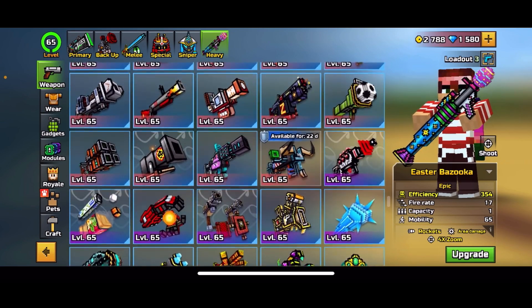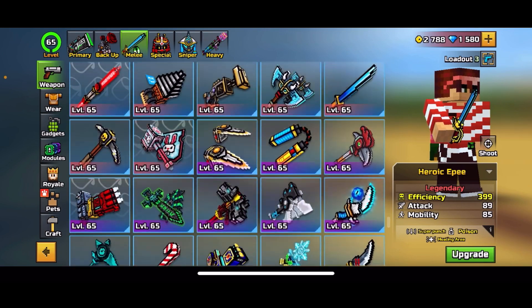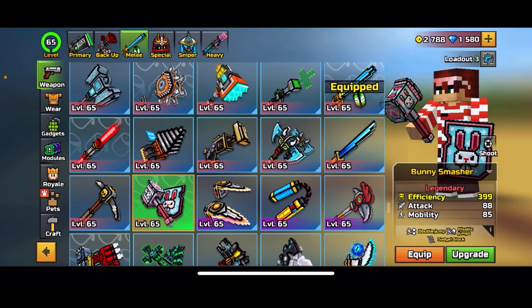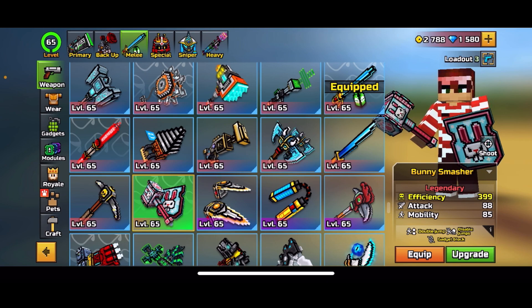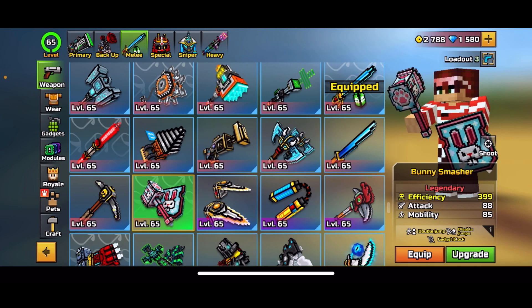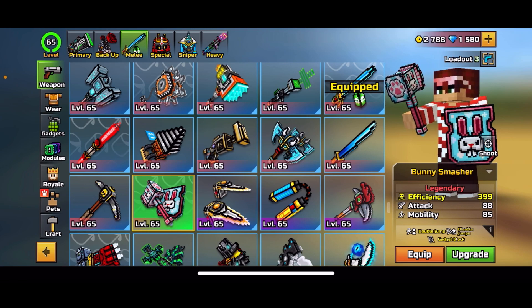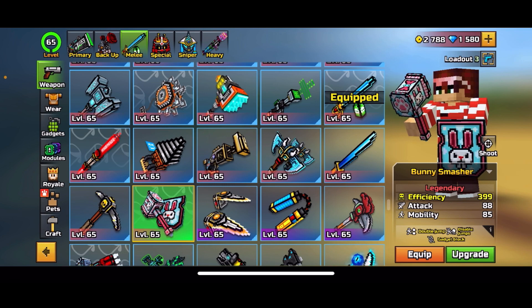I'll review the A-Killer first, which is kind of a lame heavy weapon, and then in the melee section there's the Bunny Smasher. Honestly, if I was to give my opinion, none of these are really worth getting - they're just kind of collector's items because they're a limited time Easter thing. None of them are really really good, so they're not really worth it.